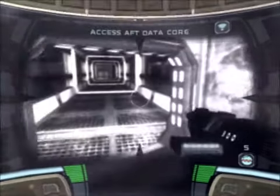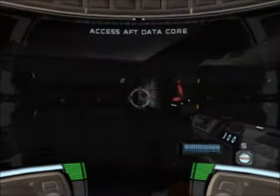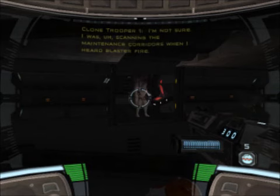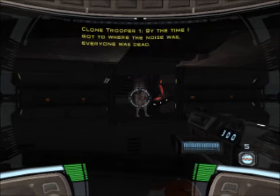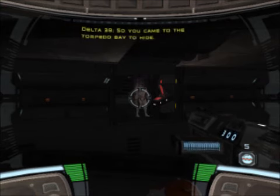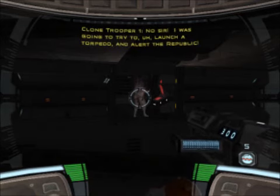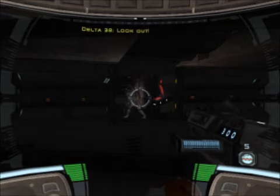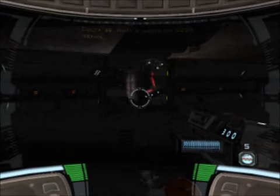Now we're playing Dead Space inside a Republic Commando. Not really. Hey, you're a Commando! Thank goodness. What happened here? I'm not sure — I was scanning the maintenance corridors when I heard blaster fire. By the time I got to where the noise was, everyone was dead. So you came to the torpedo bay to hide? No, sir — I was trying to launch a torpedo and alert the Republic. But you're here now, so no need for that, eh? Look out!